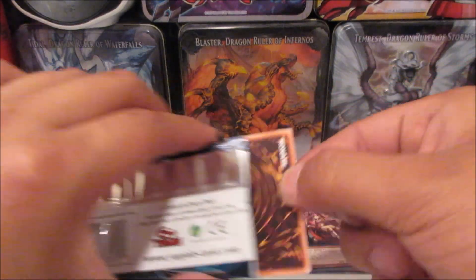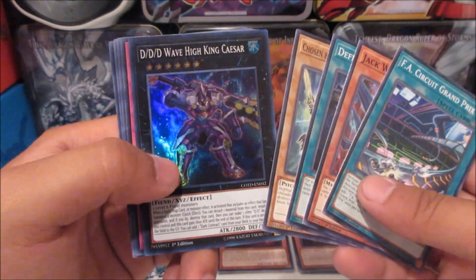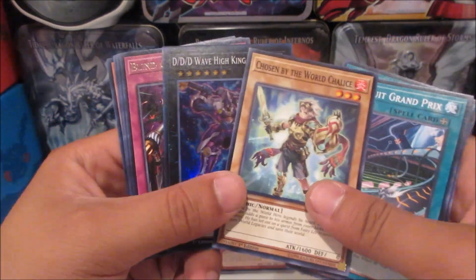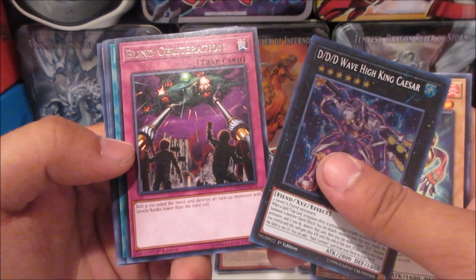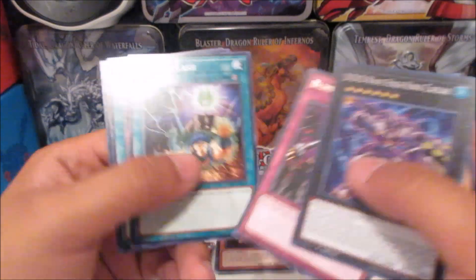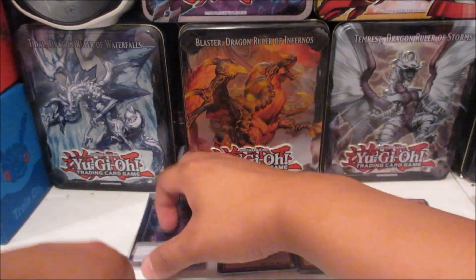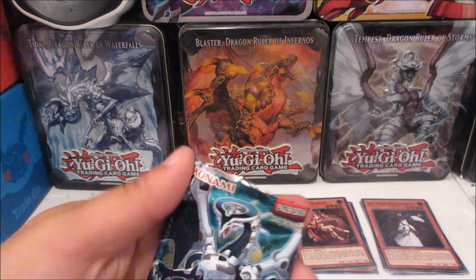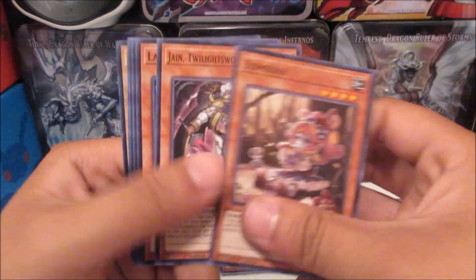Come on, something interesting — five packs please! Fourth pack: I got a DDD Wave King Caesar and a Blind Obliteration. Okay, that's pretty cool. Alright, last pack, come on — something besides a super!